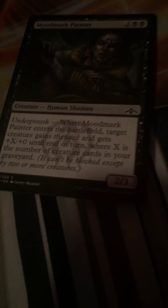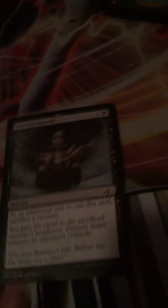One Deadbeat Visit - so I have a full playset now, perfect. Deadbeat Visits is perfect guys. Hired Poisoner - one-one death touch, simplistic, pretty good card. Woodmark Painter - four mana two-three, undergrowth gives creature plus one plus X plus zero and menace for each creature in your graveyard - sweet. Severed Strands - I already talked about this in my deck. When the creature you sacrifice, you get that life from its toughness and you destroy a creature - perfect.